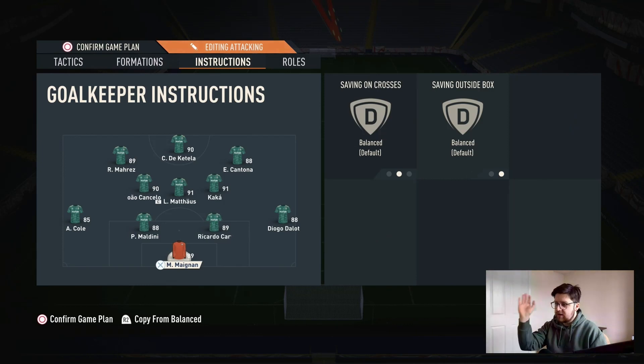Centre-backs, leave these unbalanced. Goalkeeper, leave this unbalanced as well — but if you want to use sweeper-keeper-comes-for-crosses on them, that's up to you. This tactic I've completely gone by how Footwiz Ethan sets it up, and he has these unbalanced.